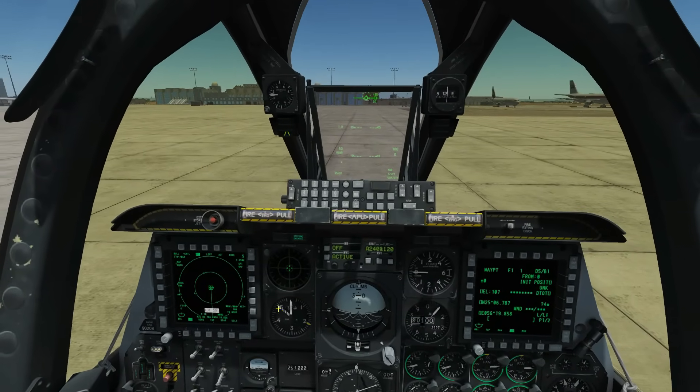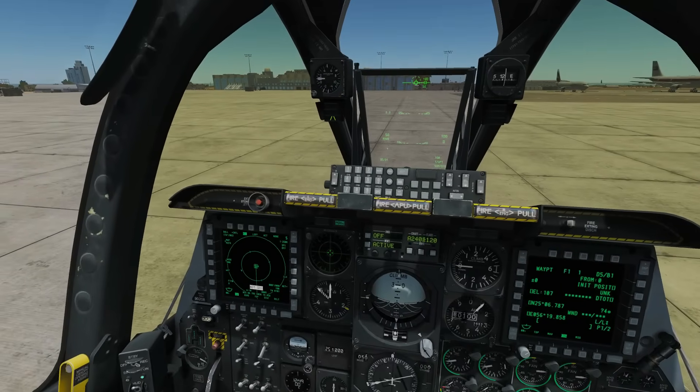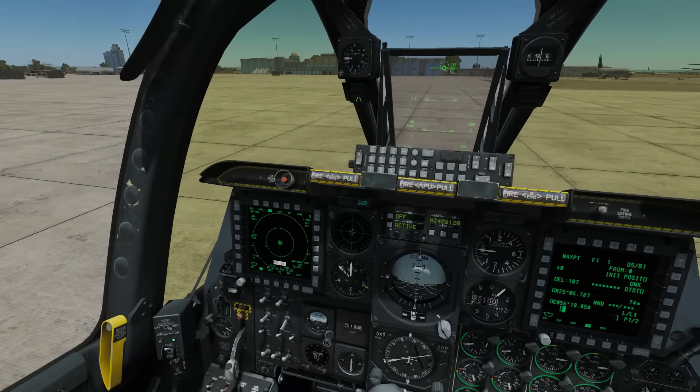Hello and welcome back to the Reapers. Today we're in our A-10C and we're looking at air-to-air. We've essentially got two main weapons we can use in air-to-air: the GAU-8 gun or a Sidewinder missile.